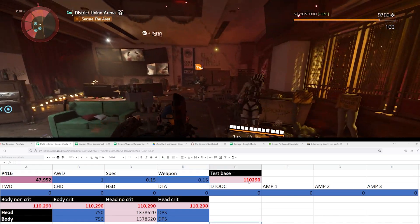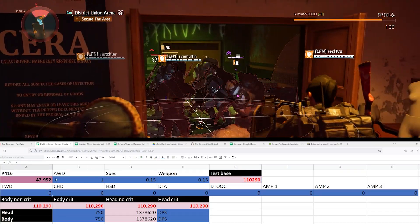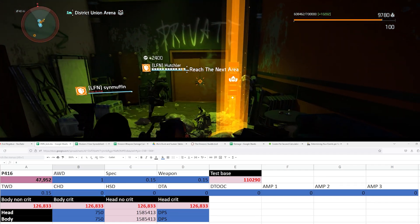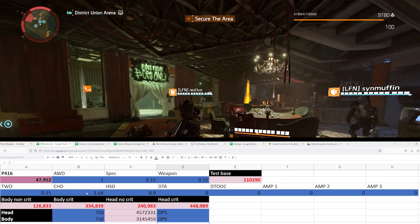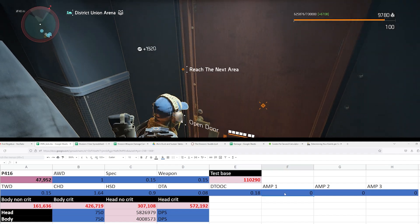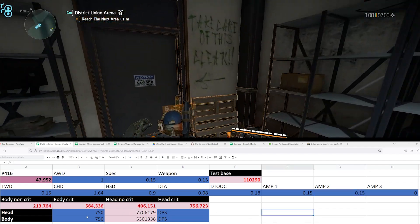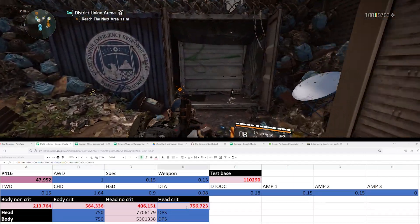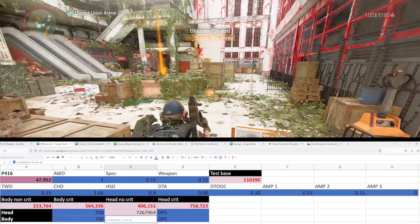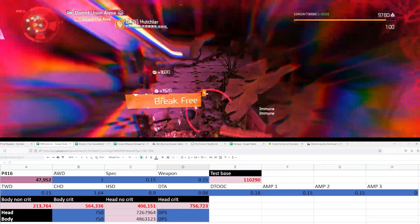All weapons have their own intrinsic damage value — the first stat on your AR is going to be 15%, so that goes in as 0.15. Your total weapon damage typically comes from a talent; for example, Composure is 15%, so 0.15. You then need to enter your crit — if it's 100% that's 1, 200% is 1.5, so 1.64 is 164%. Headshot damage is also on your stat screen. Damage to armor, detox, weapon amp values — amp 1 and amp 2 — go in accordingly.